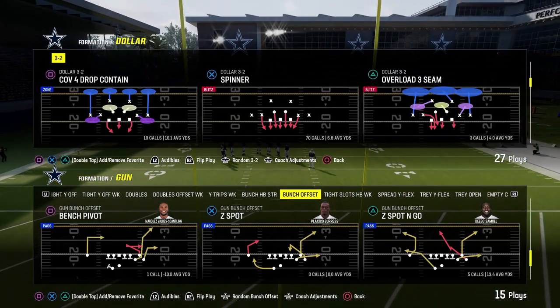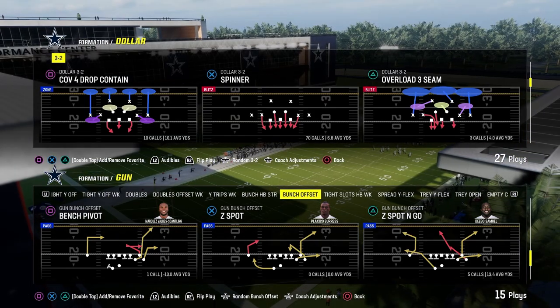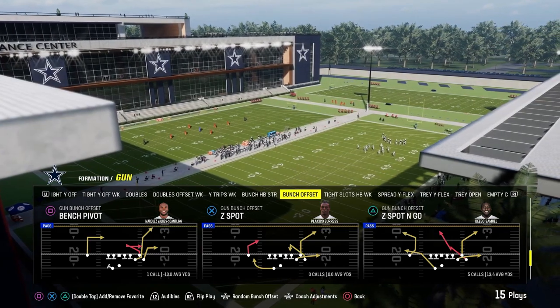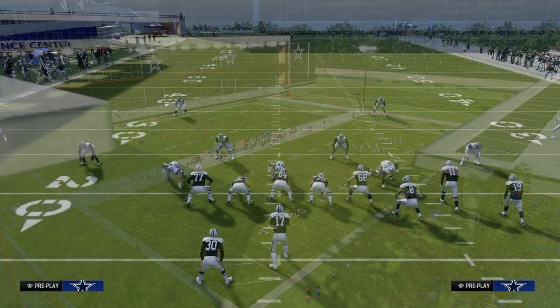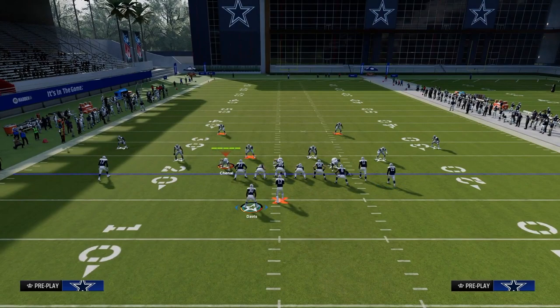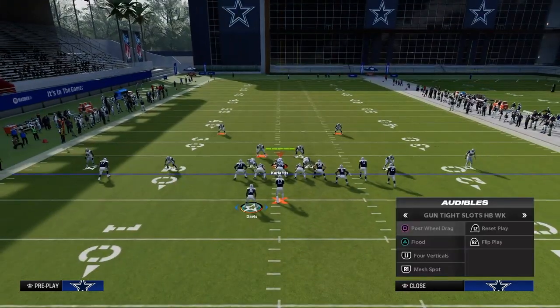Against about 99% of competent Madden players, you're going to be facing dollar or 6-1 with baseline pressed variations of those defenses. Our first setup is out of the play Flood. This is the main power play of the scheme — the play you must make work, the play you will run again and again and again.